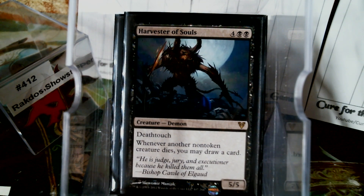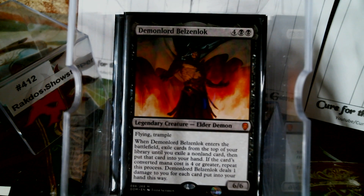Harvester of Souls — creature dies, you get to draw a card. And we almost forgot Belzenlok. If you weren't familiar with the Dominaria storyline, Belzenlok went through all of history and rewrote everything. All the biggest, baddest stuff that had been done — he rewrote it so that he did it. It wasn't Volrath, it wasn't Yawgmoth, it wasn't none of those. Belzenlok did it. So it just became a thing for me.